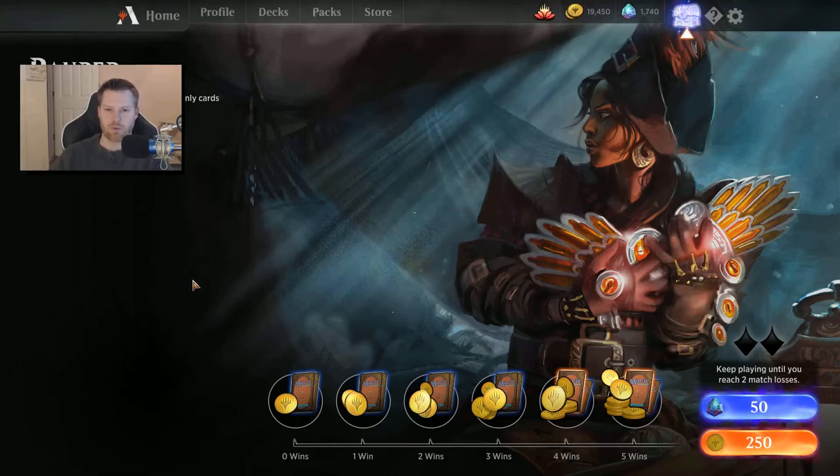Hello everybody and thank you once again for joining me for another one of these weekend videos here on the channel. This weekend's video is another Pauper event, which gets me a little excited because they are very friendly in terms of collection building. For 250 gold — my advice is not to spend gems on this one. Always go with the gold.